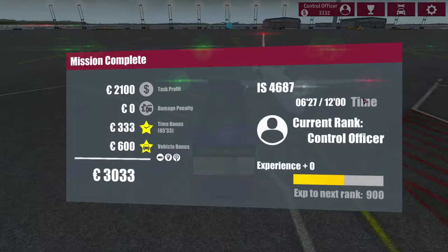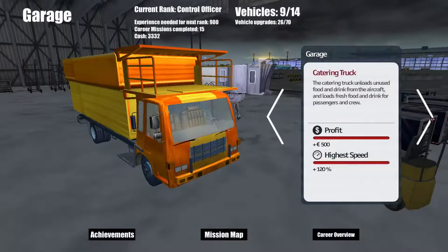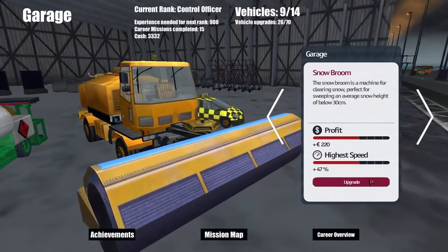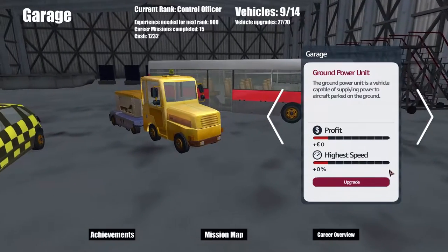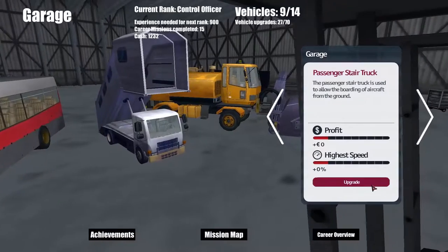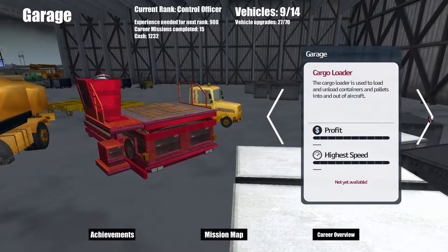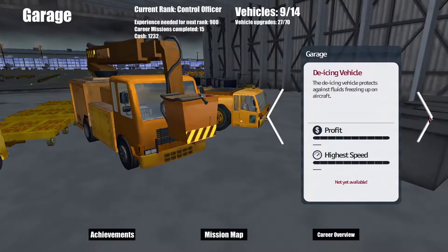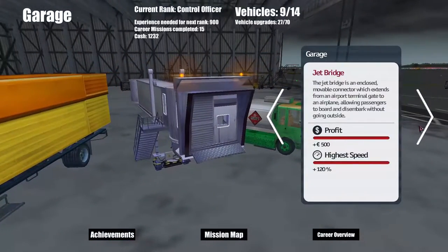Looks good - we should be able to upgrade another vehicle at least. That's fully done. I think we're going to need five grand for that one which we haven't yet got. Three and a half - we haven't got that either. We can't - that's 2200, that's 2600, 1500 - we haven't got that. Right, these are the last vehicles we need to get - the cargo loader, cargo transporter, de-icing vehicle, pushback truck, and the snow plow. The back two ones we've fully upgraded.